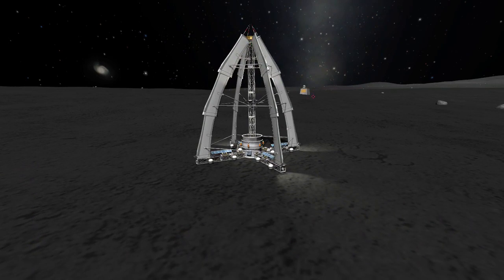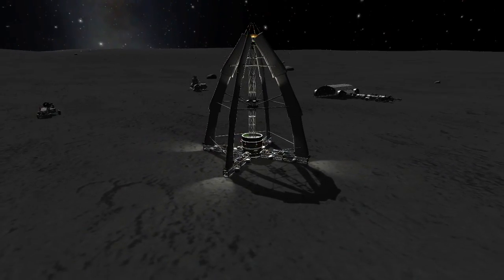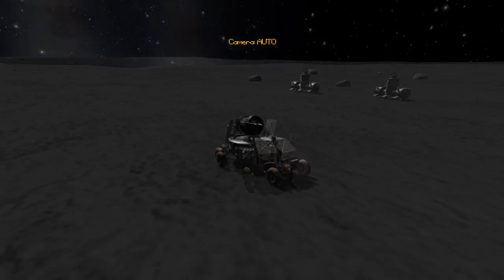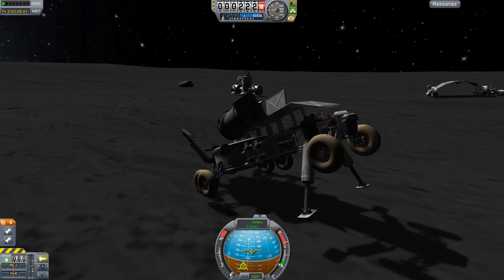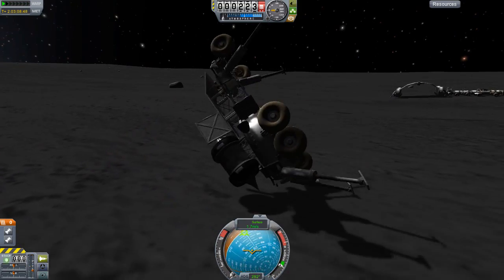Right now we have a communications tower mark 2 submitted by Devon on the moon, a hangar by Tanya Sapien, living quarters, and a cannon - submitted by someone whose name I'm sorry to say I forget. And this cannon is so good it can do front flips.